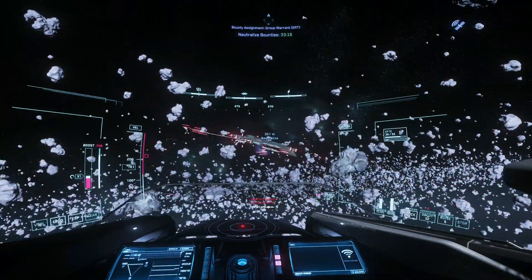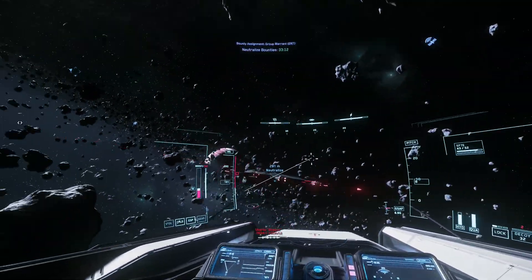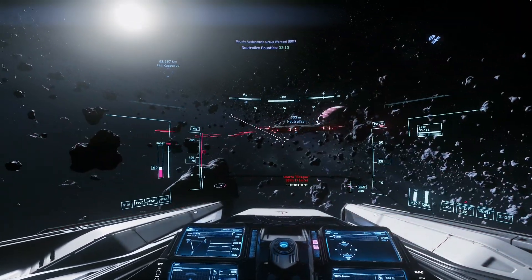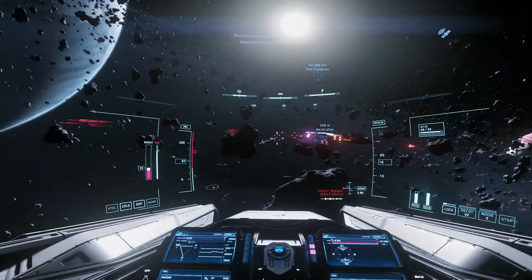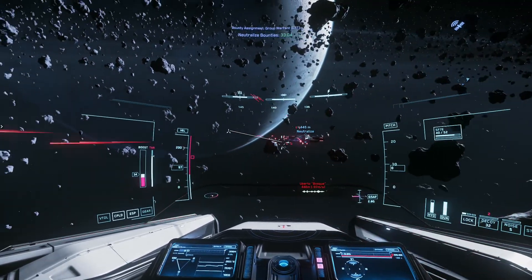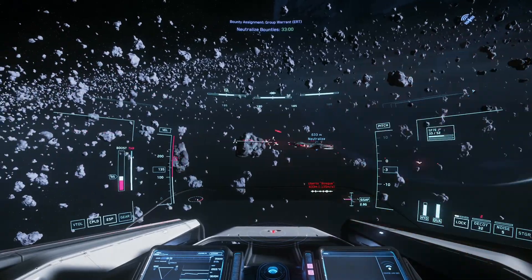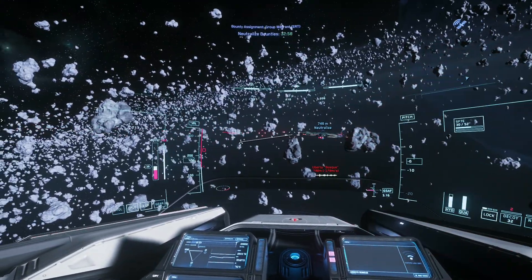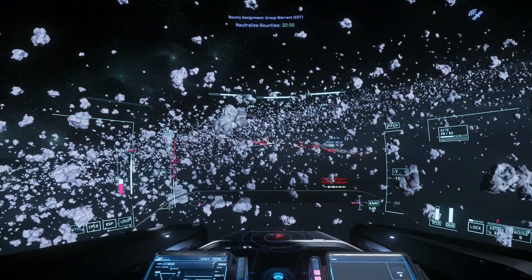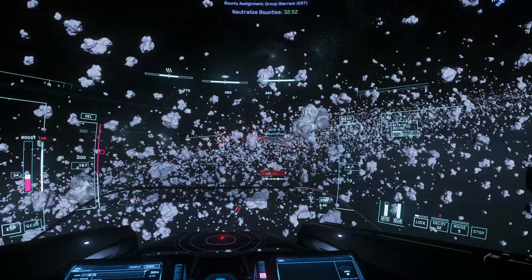So this right here is the first way of going up against the Hammerheads with the Ion. Kind of got me wondering if the small profile gives the Hammerhead a hard time hitting the Ion because it's so slim. But when you're circling around like this, it has a hard time hitting you with its turrets. It does end up hitting you, but if you keep doing these passes, eventually you're going to win this battle.